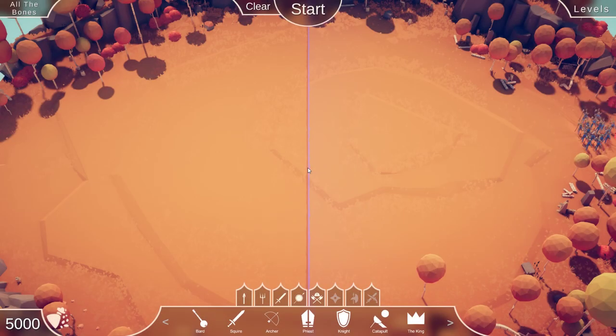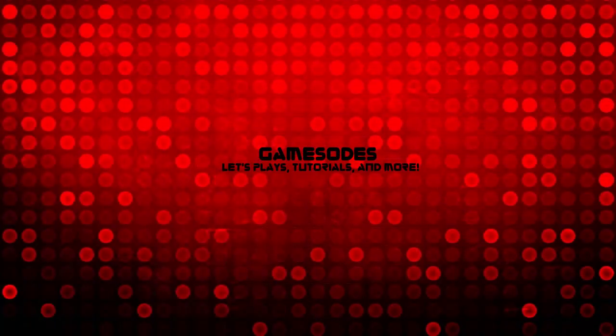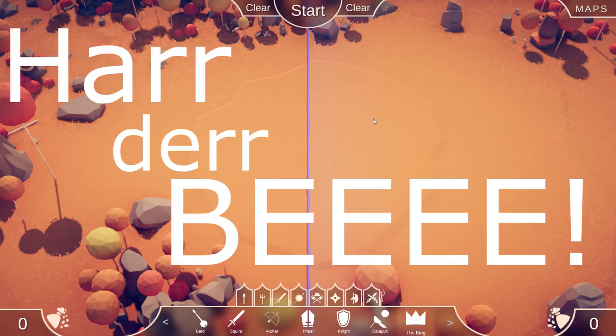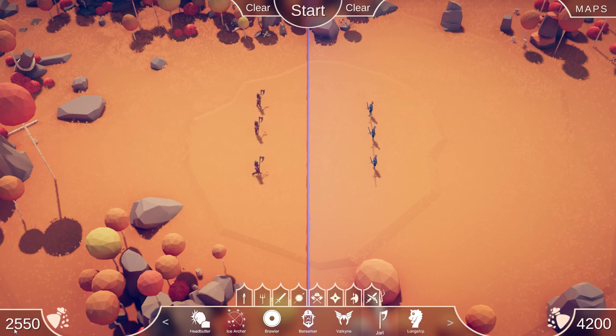That does it for the campaign. Let's go to the main menu, head to the sandbox — specifically the tribal sandbox. We are going to fight not one king but three kings against an increasing number of Jarls. We're gonna start with three Jarls. The point difference is 2550 for the Jarls to 4200 for the kings, so I clearly expect the kings to win.